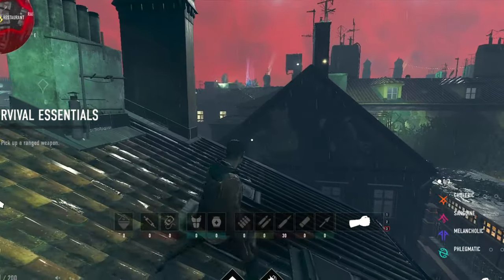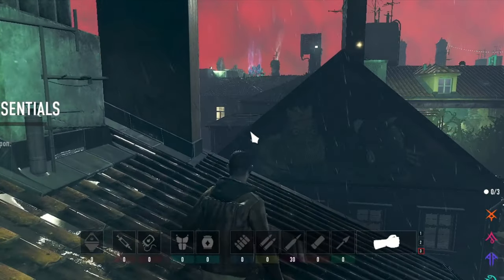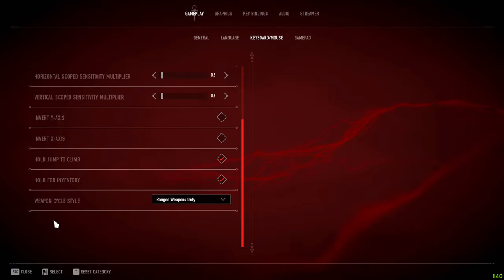For hold for inventory, I have this on. If you don't have it on, your cursor stays active and you can't turn around, which is really bad when you're in panic mode. I highly recommend having this on so that even if you panic, the inventory will close automatically.